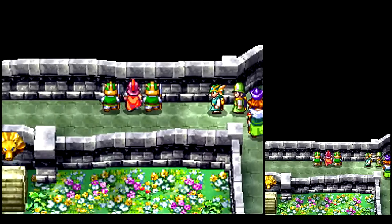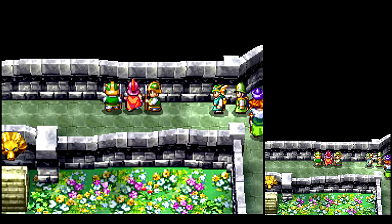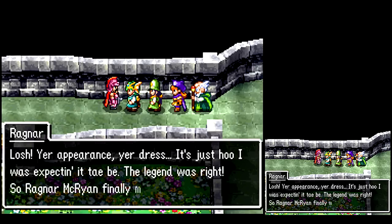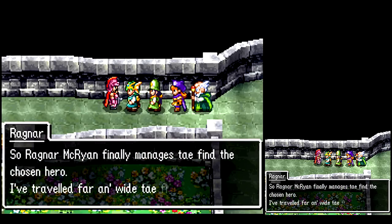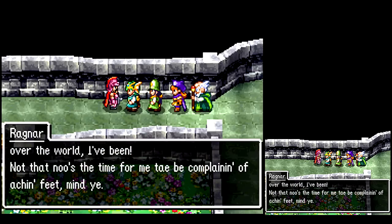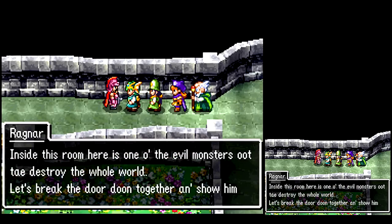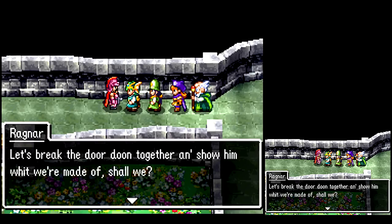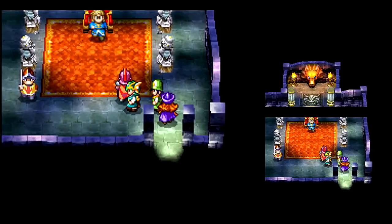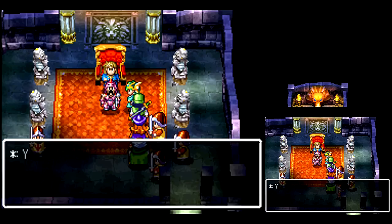I hope you're ready for the hardest boss fight in the game, viewers. Hey, it's Ragnar! You cannot stop me - the Chosen One, or more like the Frozen One in the near future. By the way, one nice thing about the Dragon Mail: it reduces all breath damage by 20. It's a fixed amount, not a percentage-based reduction like most magic reduction equipment. The Dragon Mail is really good for Solo, and even Ragnar can equip it.